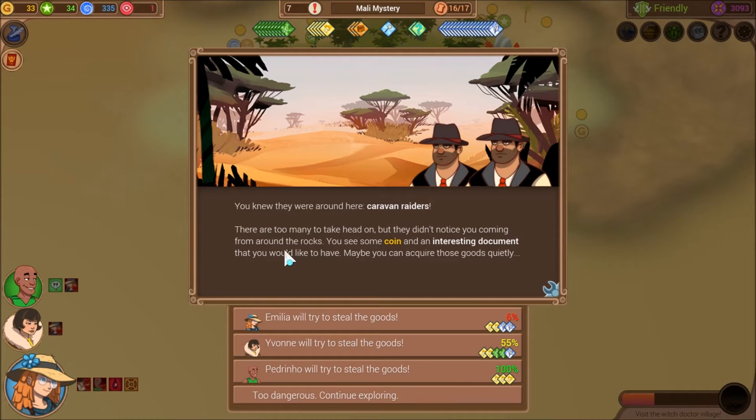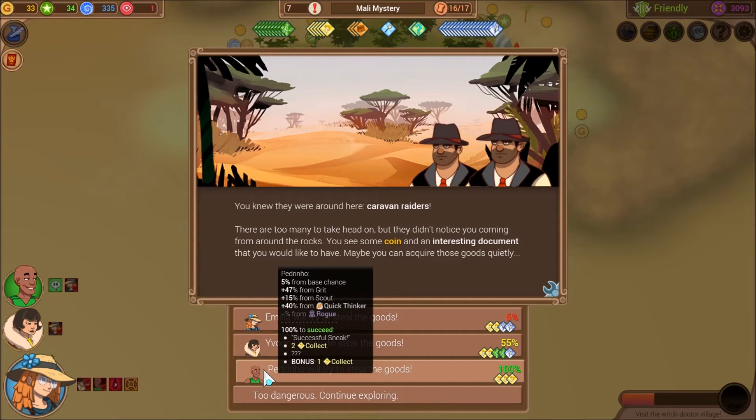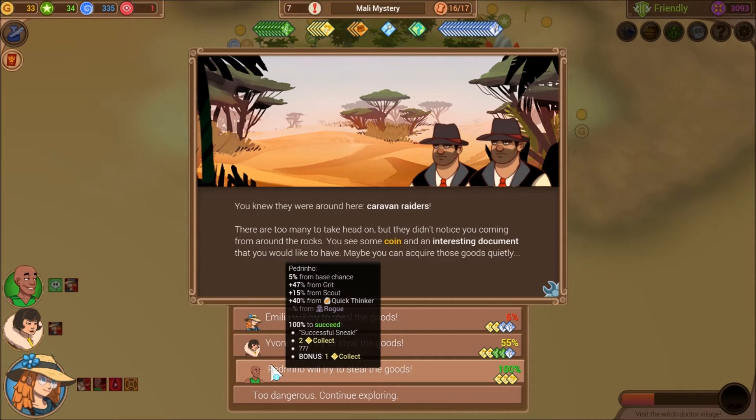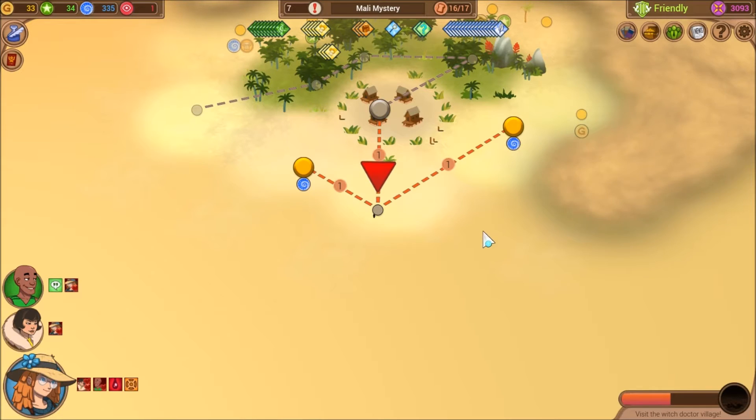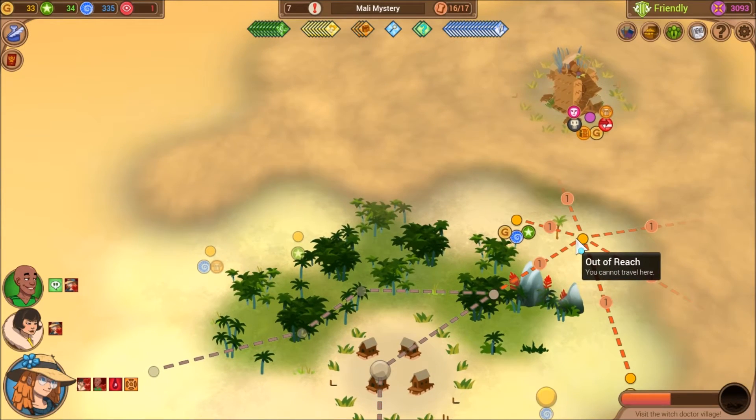You knew there were Caravan Raiders around. There are too many to take head on, but they didn't notice you coming from around the rocks. You see some coin and an interesting document you'd like to have. Maybe you can acquire those goods quietly. We do have a quick thinker, so we'll just take it. The bandits didn't notice him sneaking past and getting the coin and the document. The document talks about a hidden horde close to a single fat palm in the desert.